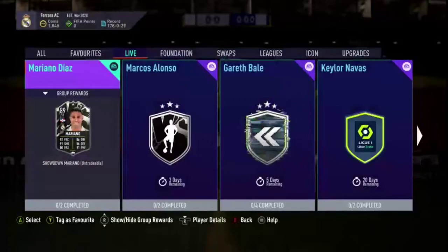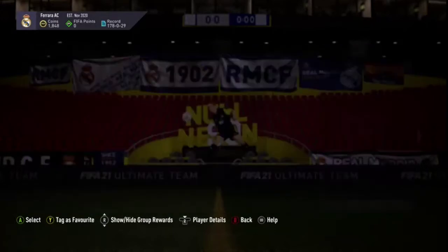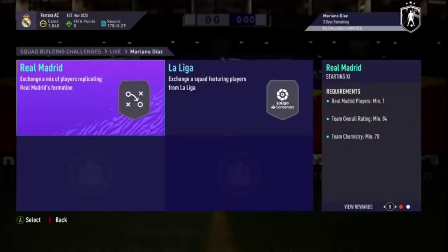There are two squads required. I have a feeling it's going to be 84 and 85, but if it could be 83 and 84 it would be so much better. For Mariano's price it is an 84 and an 85 — I called it.